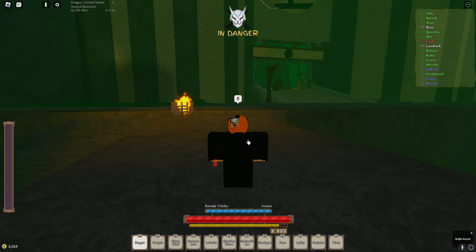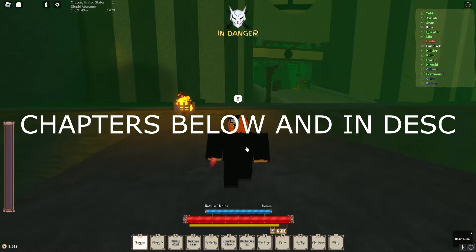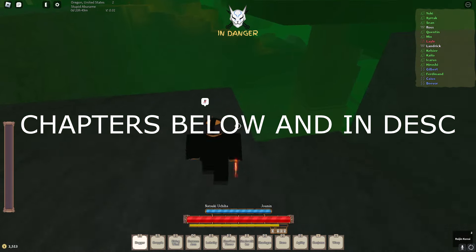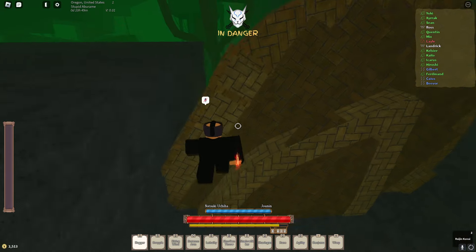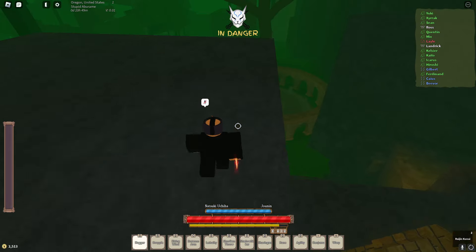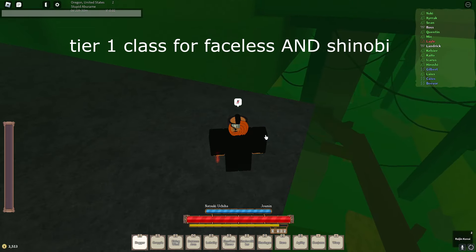You start off with a clan which gives you an ability, and then you can choose a class which gives you more abilities — that's what makes a build. To find those classes we're going to go to all those locations right now. You can look up the moveset in the Trello; I'm going to show you the locations and y'all can pick for yourselves which ones you want.